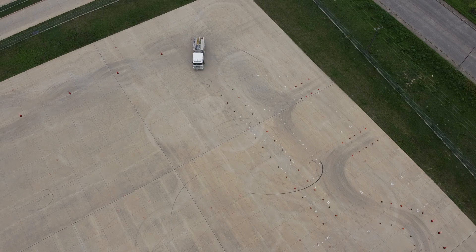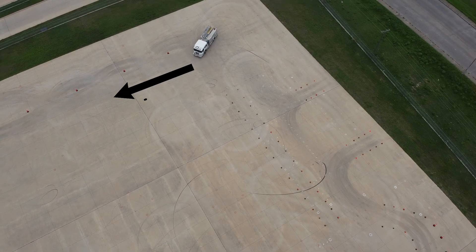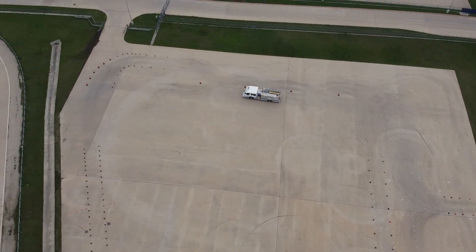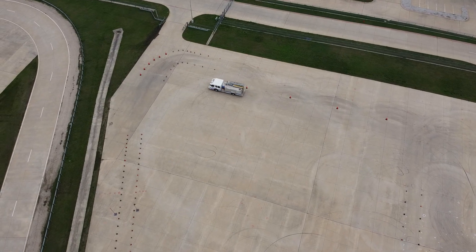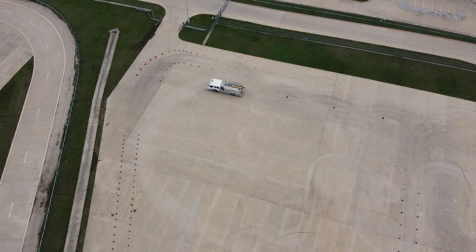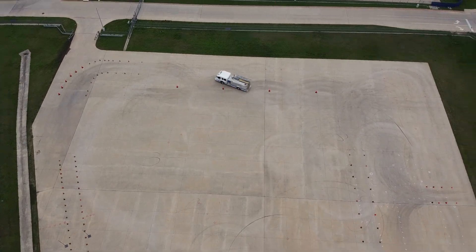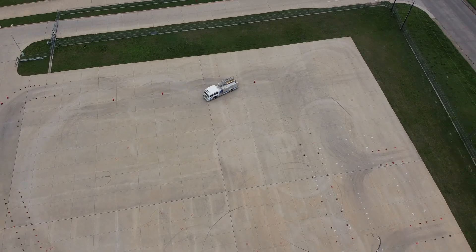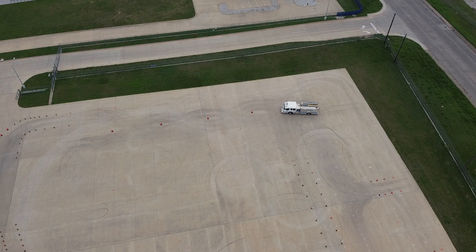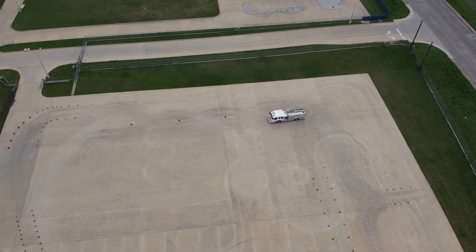The next skill is our fourth state skill, the serpentine. Assure that you drive down the left side of the cones to accomplish this skill. The driver shall maneuver the vehicle around obstructions, reverse and forward. You must do this without stopping to change the direction of travel or without striking an obstruction — both are grounds for disqualification. When going forward, assure that you start on the left hand before you begin your serpentine.